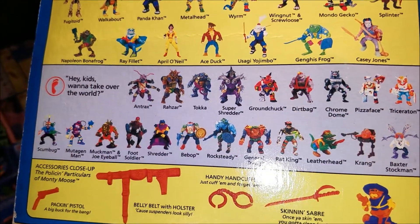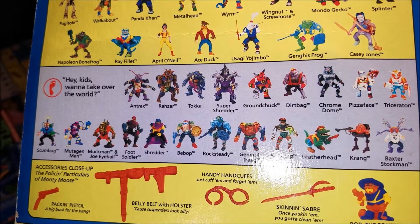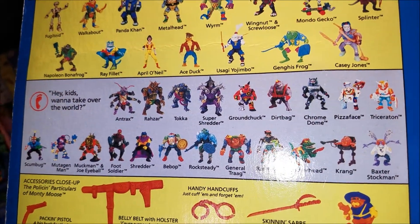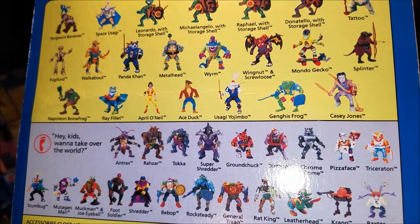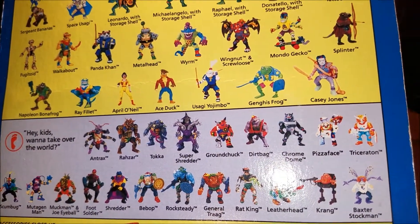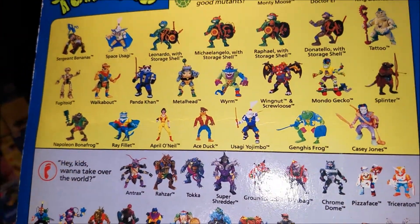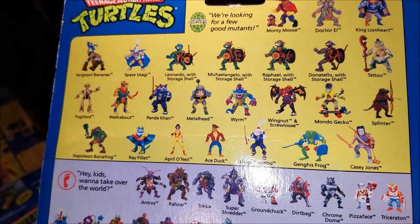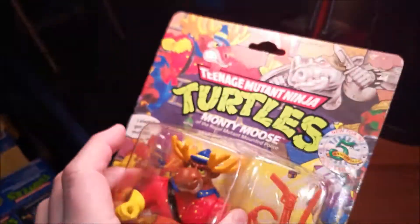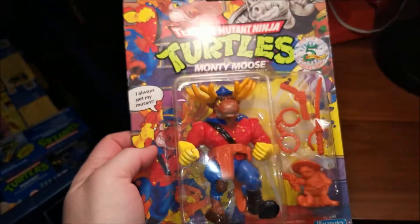There's Super Shredder, Toka, and Razar — some of the most impossible figures to stand, along with Chrome Dome. Favorite figures to stand: Mutagen Man, Muck Man — those guys are great. Triceratone was really easy because he has the tail. King Lionheart — lame.